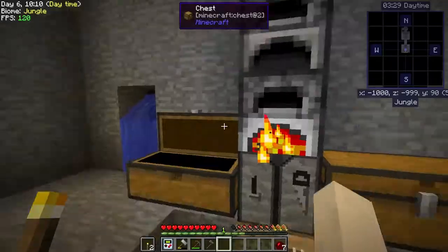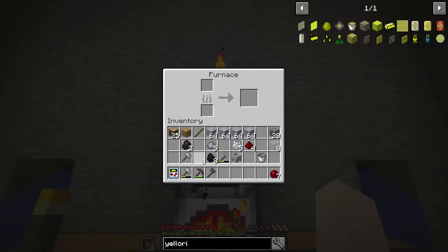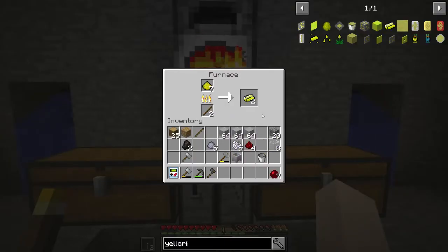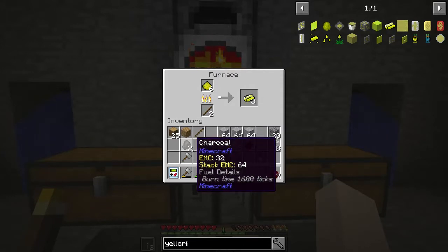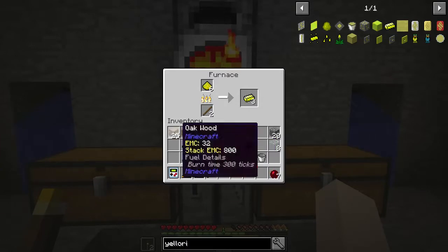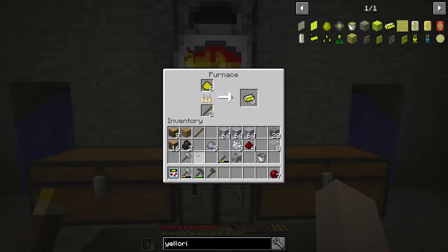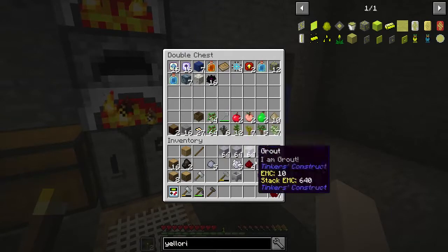We don't really have enough fuel to make all of these. That's enough for one stack right there. What I might do is with these two charcoal, make up some more charcoal - that'll burn those 16 into charcoal. That's enough for two of the stacks, and then we have just enough wood... oh no, we might need a little bit more wood.